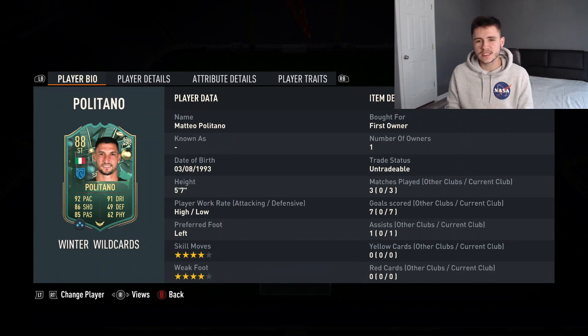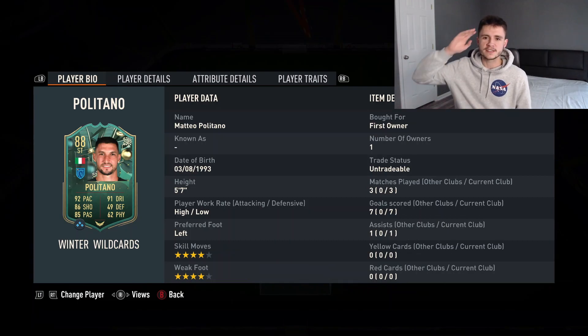That's us using the new Matteo Politano winter wildcard in three games of division rivals — I know I said two but I threw in a bonus game. In those three games he ended up getting seven goals and one assist. It costs roughly 100,000 coins to complete, with 84 and 85 rated teams as requirements, and I highly recommend you try him out. An 88 rated striker from the Serie A, very easy to link and very overpowered — that's why I give him a 9 out of 10. Let me know your thoughts on the card and the SBC in the comments, smash the like button, and consider subscribing as we're on the road to 400 subscribers. Thanks for watching, I've been your boy Bubba — peace!